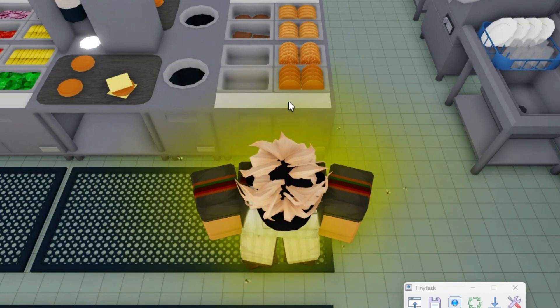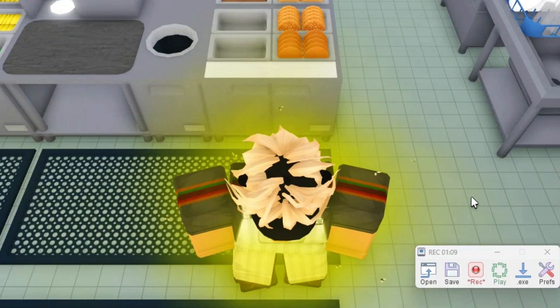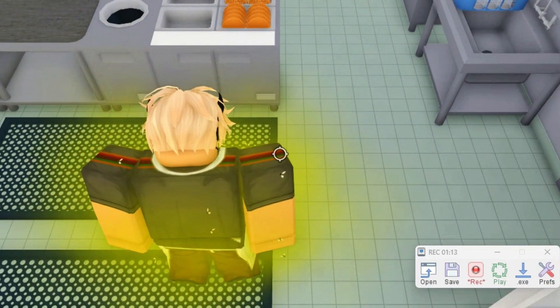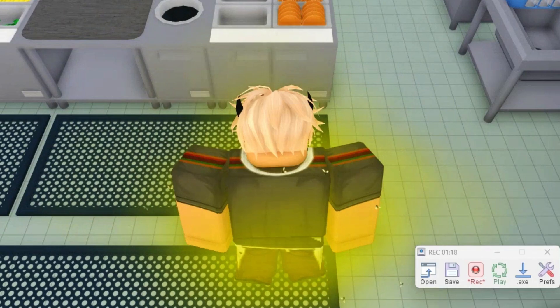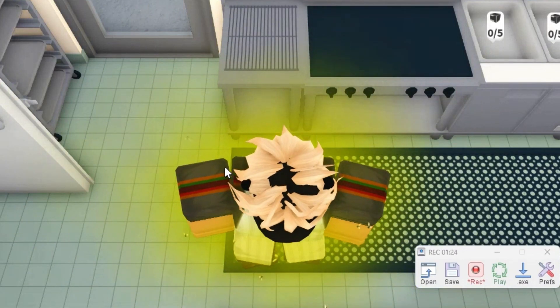Now without any problems you can press Shift and spacebar. Then press Shift again and make sure you position back in the same place. Then press right here, go to Fry Burgers, jump, and press Shift again.